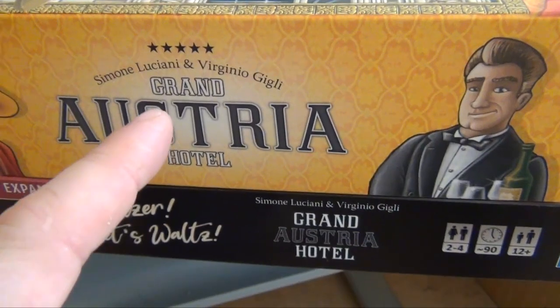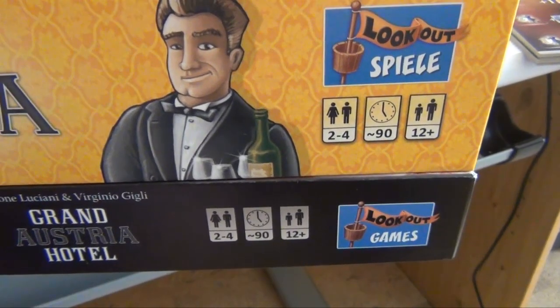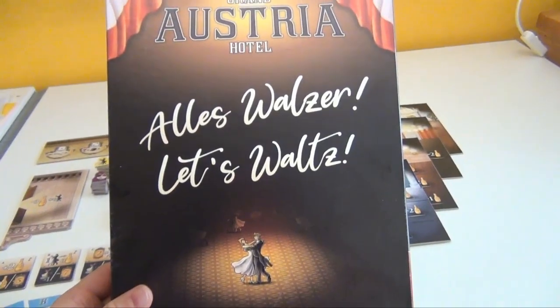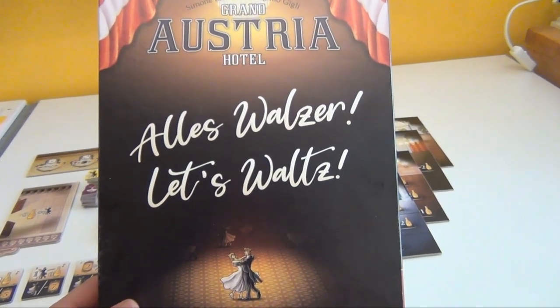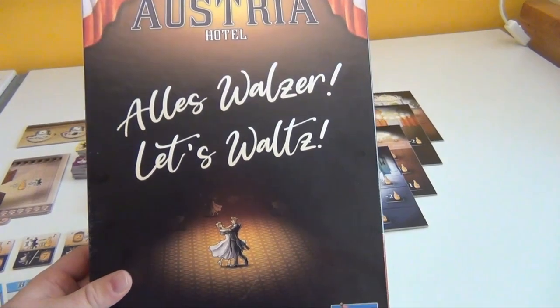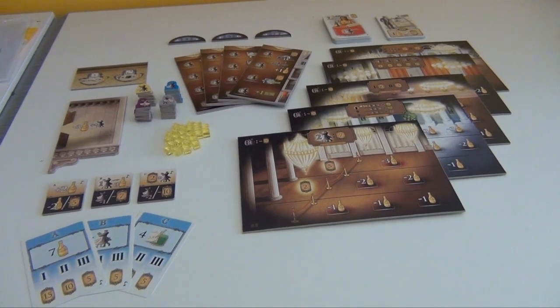It's by the same designers, Simeone Luciani and Vigino Gigli. Similar to the base game, it's for 2-4 players, ages 12 and up, and plays in about 90 minutes. The expansion will contain several modules, and today I'm only talking about the first and biggest module, Wiener Ballsäle, the Vienna Ballrooms. Since this is a prototype, both the components and the rules are subject to change.